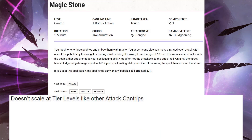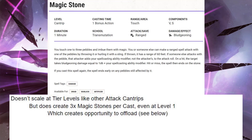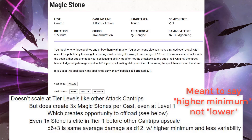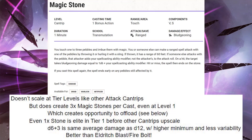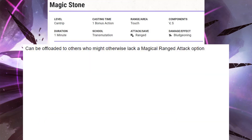The most obvious and visible problem with Magic Stone is that it doesn't scale at tier levels like the other attack cantrips do. However, it does create three Magic Stones per cast even at level 1, which creates the opportunity to offload them to other players or NPCs, and thus generate even more damage than a different attack cantrip. Furthermore, even one stone is elite in tier 1 before the other cantrips upscale. A d6 plus 3 is the same average damage as a d12, with a lower minimum and less variability — so it's better. It does more average damage than Eldritch Blast or Firebolt, and more consistently than another d12 cantrip like Poison Spray or Toll the Dead. Magic Stones can be offloaded to others who might otherwise lack a magical ranged attack option. It uses the caster's stats on attack and damage, so it's pretty good even if they don't have very good stats.